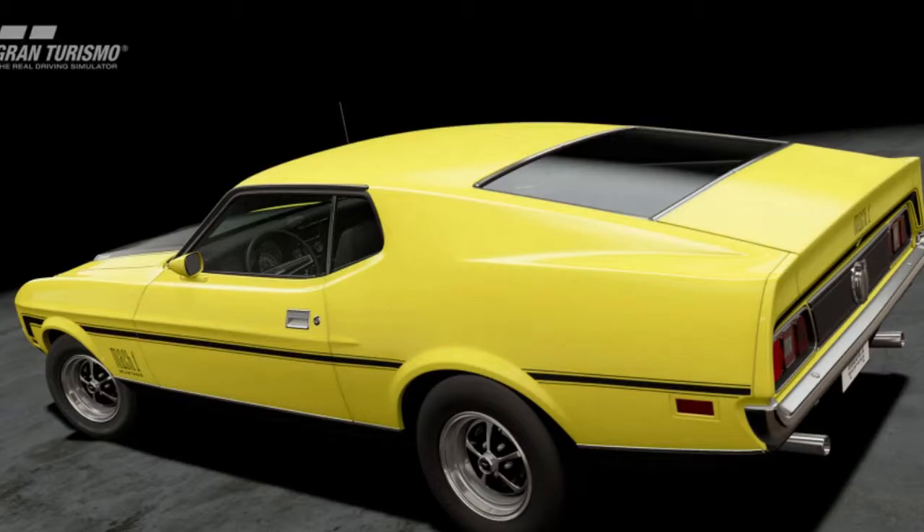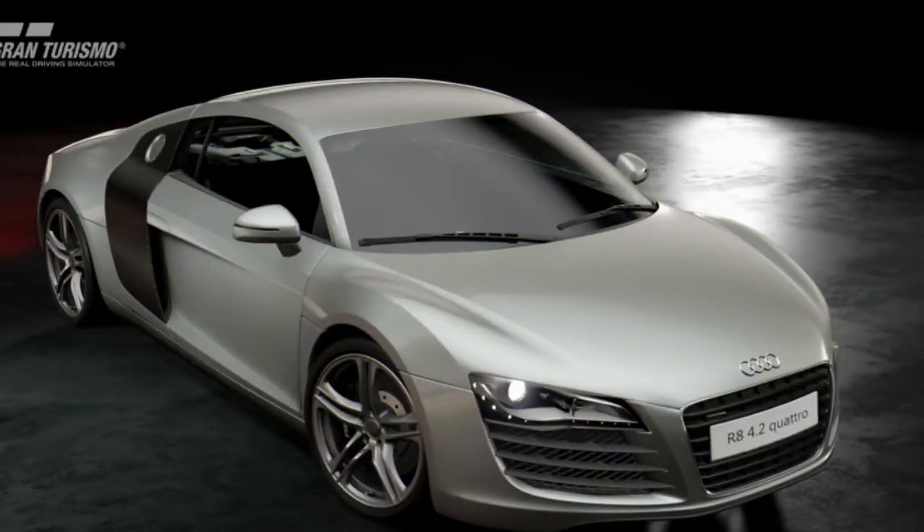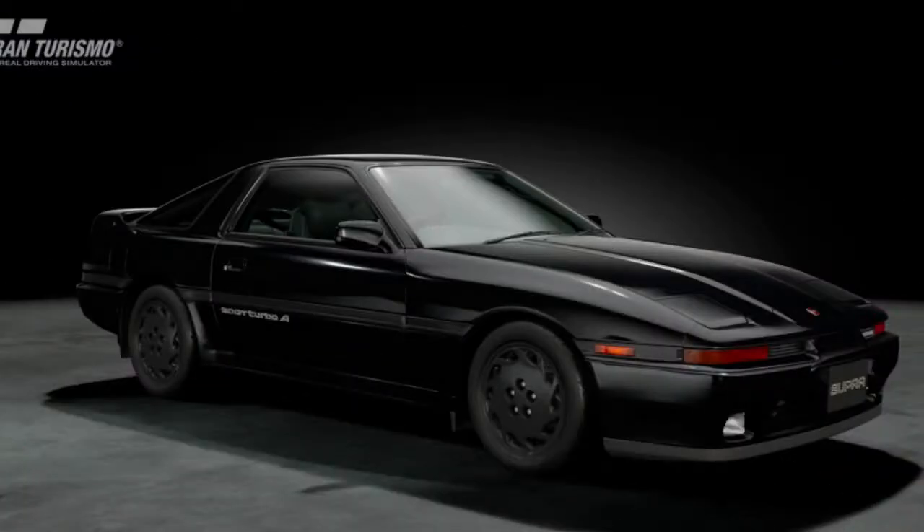New autos incorporate the Lamborghini Aventador, the first V8-fueled Audi R8 and the new Alpine A110. There's also an old-style open-wheel race auto in Subaru's Isle of Man TTS-DI race auto — the one with 550 horsepower, as well.